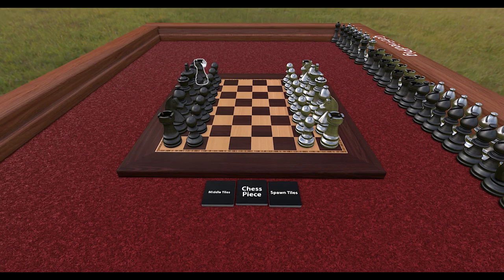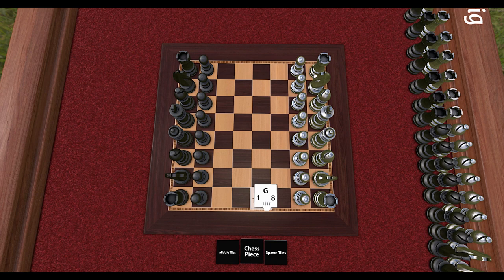and four tiles are chosen at random to change a piece's type once it's landed on. Say goodbye to getting skill issued by your pro chess friends and say hello to getting luck issued by your pro chess friends. This is how it works.